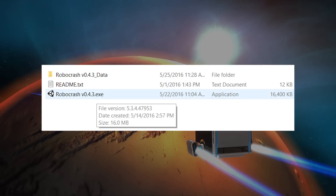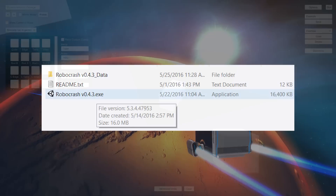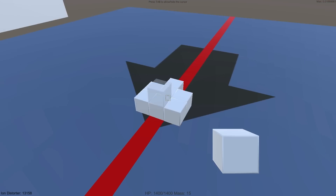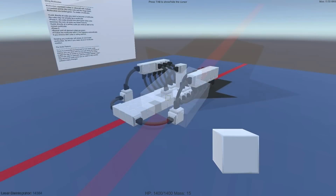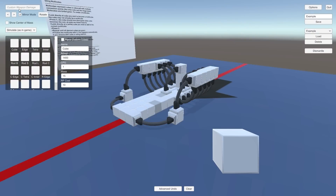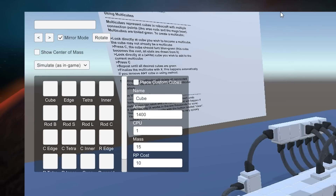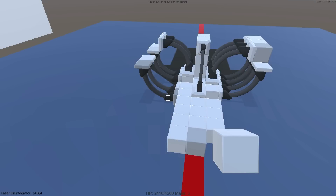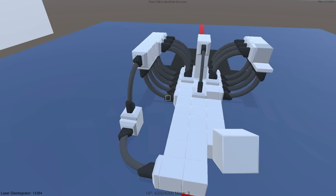Now that you have an idea of the groundwork of RoboCrash, let's dive into the application and give you a quick rundown on how it works. A lot of functions are the same as RoboCraft, such as moving, placing, removing, and copying cubes. Pressing Tab will bring up the UI that contains a lot of features, such as the inventory, mirror mode, center of mass, save, and load garage bay. Another feature is the undo and redo function for those accidental clicks.